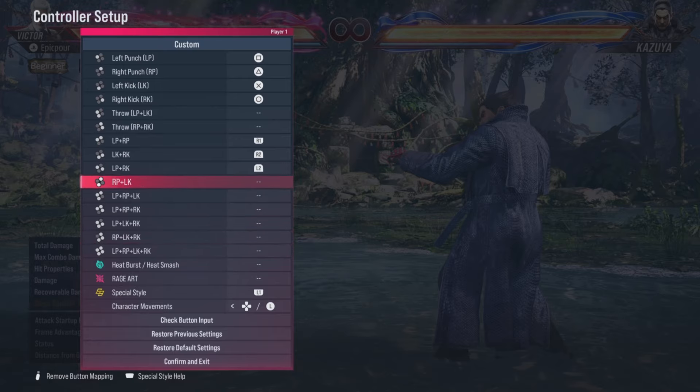I like heat burst mapped to L1 because I have heat burst as L2. This is my suggested controller layout and it will be used for all the combos we're going over.